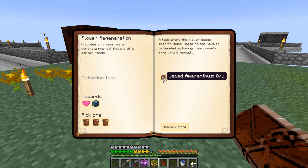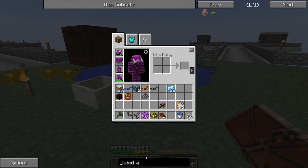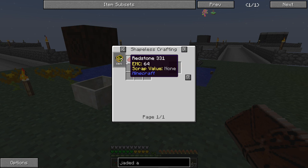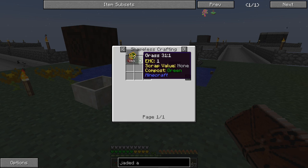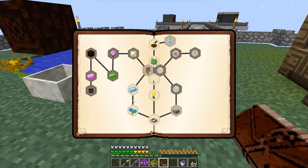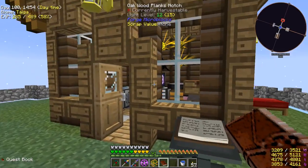Moving on - the next flower quest is for the jaded amaranthus. Provided with mana, this will generate mystical flowers at a certain range. To make one we need the petal apothecary, redstone root (which is grass plus redstone - you get grass by bone mealing the ground and shearing it with shears), a purple flower, lime green, and a rune of spring. We can't do this until we get the runes, so let's backtrack and make a runic altar.